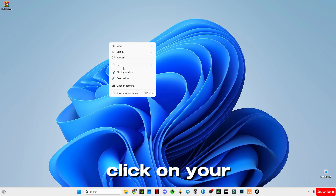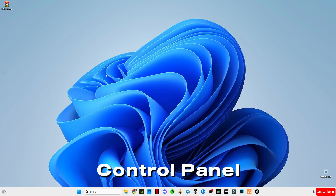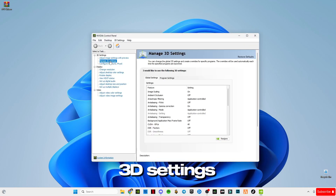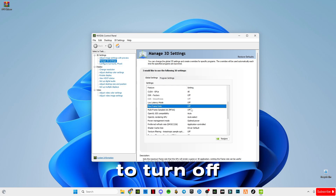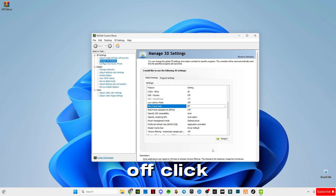Now right-click on your desktop — don't click 'Show More Options' — open the NVIDIA Control Panel. Go to Manage 3D Settings and apply these same settings. Make sure to turn off Max Frame Rate if it's on, then click Apply.